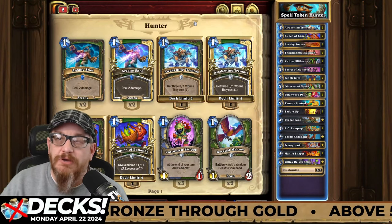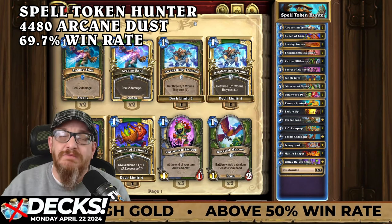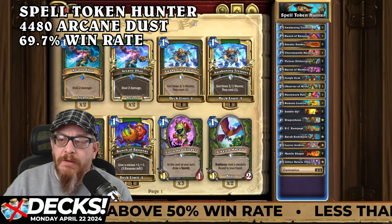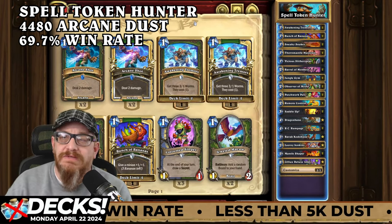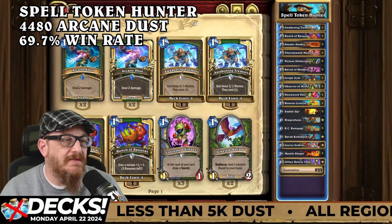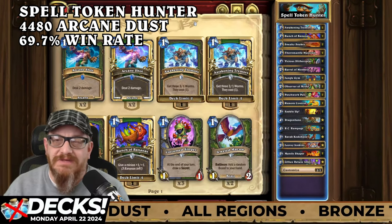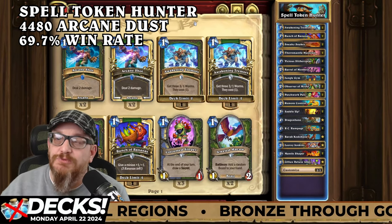Last up, we're going to talk about Spell Token Hunter. This one's 4,480 dust — and it's much less actually because of the core cards in here. Brann Kotobane and Leroy Jenkins are in this deck, and those are core cards, so it should be much cheaper than that. This is a 69.7% win rate. I think we've talked about part of this and some of the synergies before, but this deck is pretty cool.